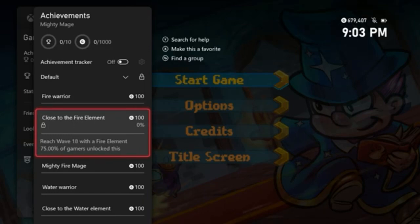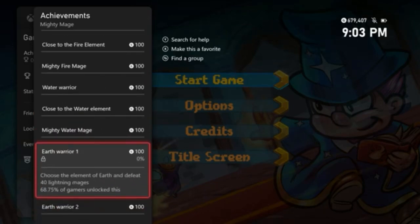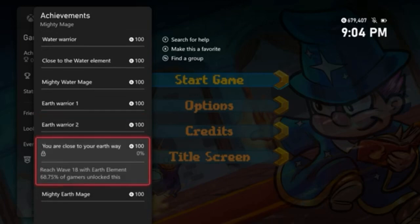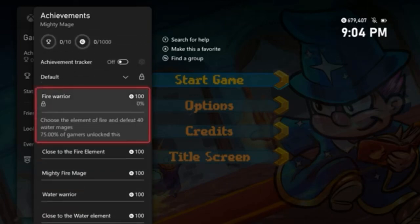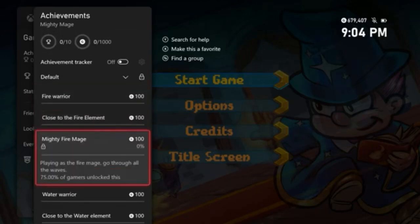Mighty Mage is a small roulette arena survival game. You select one of the four elements and acquire a variety of upgrades, select different spells to become stronger, and create overpowered builds every run. It has up to 20 waves, four elements, lots of spells to choose from, auto-target battle approach, and quick runs — survive 20 waves.